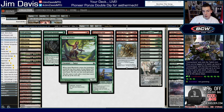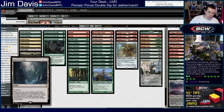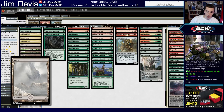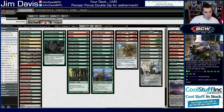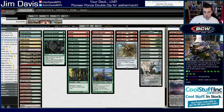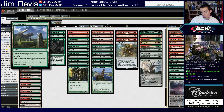Four copies of Satyr Wayfinder help find lands, put cards in the graveyard, turn on Delirium, and get both World Breaker and Kozilek's Return into the bin. We cut black so the mana is much smoother. We have room for a Field of Ruin, a Sanctum of Ugin, a couple of Sheltered Thickets, one Wastes to get back World Breakers, and Fabled Passages — which put a land in the graveyard for Traverse, double-trigger Tracker, shuffle for Courser. Castle Garenbrig can help cast World Breaker one turn early.